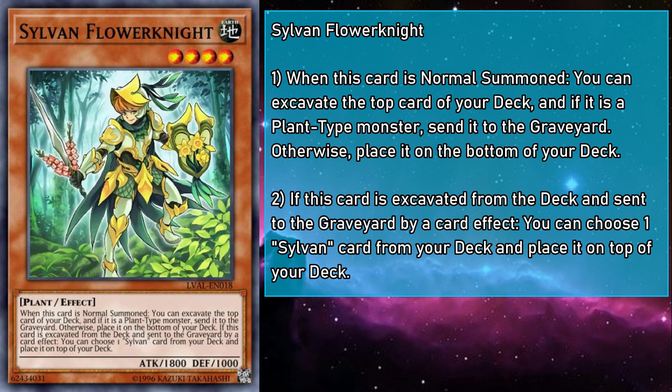Sylvan Flower Knight is a level 4 earth monster with 1800 attack and 1000 defense. When normal summoned, you can mulch the top card of your deck, and if they are mulched, you can take a Sylvan card from your deck and place it on top of your deck. While it has more attack than Marsha Leaf, I still think I prefer the little shrub, as it has twice the range. However, its mulched effect is pretty neat — it sets up a Sylvan card, not just monsters, so you can either set up your next mulch or put a spell or trap on top of your deck for your next draw, which is pretty stellar since we have some bonkers ones.